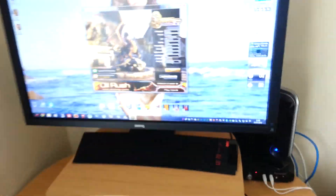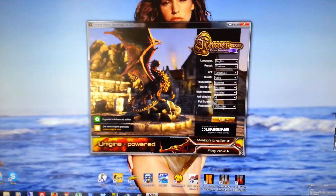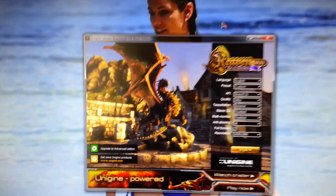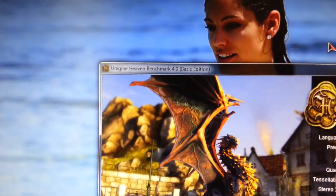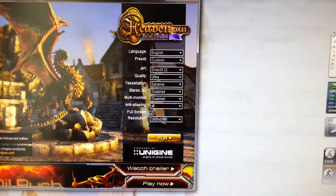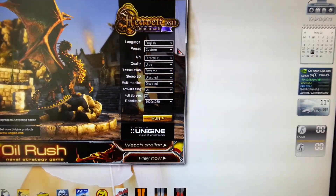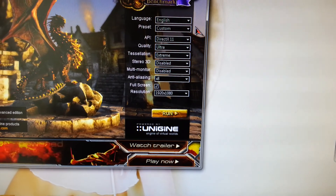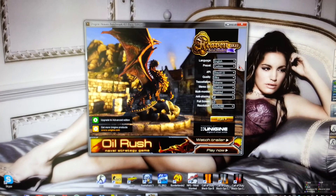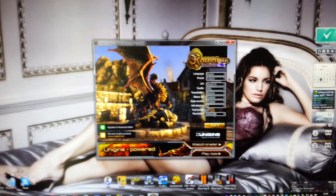The series of benchmarks I'm going to be running today, so people can compare them. I'm going to run them stock then overclocked. First one is the Unigine Heaven benchmark 4.0 basic edition. I'm going to max all the settings out: ultra, desolation extreme, anti-aliasing 8x, and resolution 1080p. I'll just wait and show you the results at the end — I'm not going to bore you with all the loops.